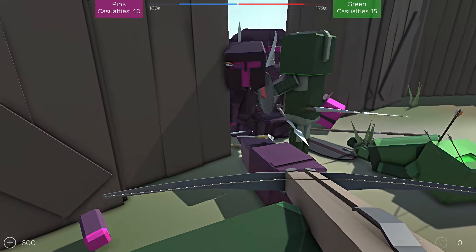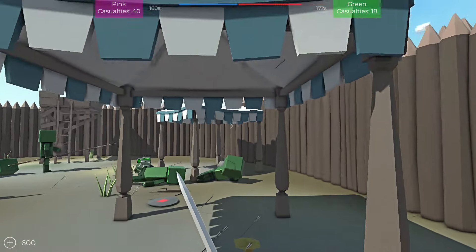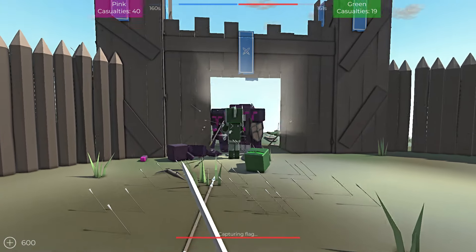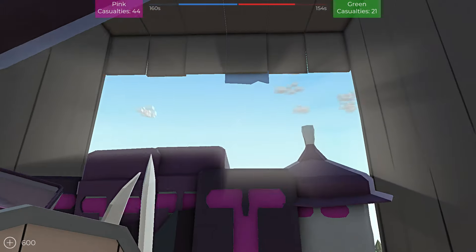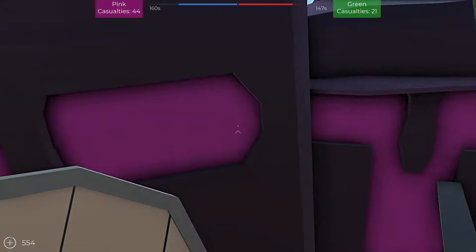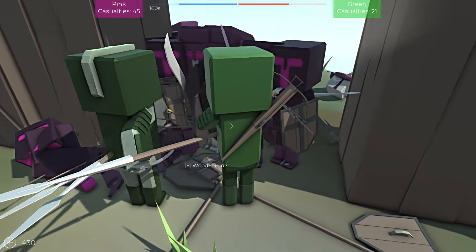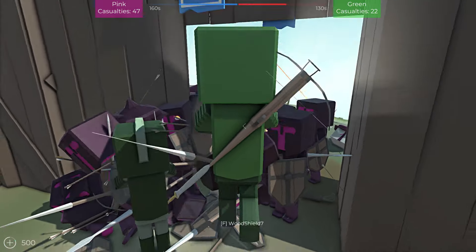We've got our own crossbowmen. There's the artillery coming in — it's just boulders, that's cute. I've got one more shot — boom baby. Our one guy up here is going so ham! Are we even needed? I think the overhead chop is the way to go against this assault. This ain't working.